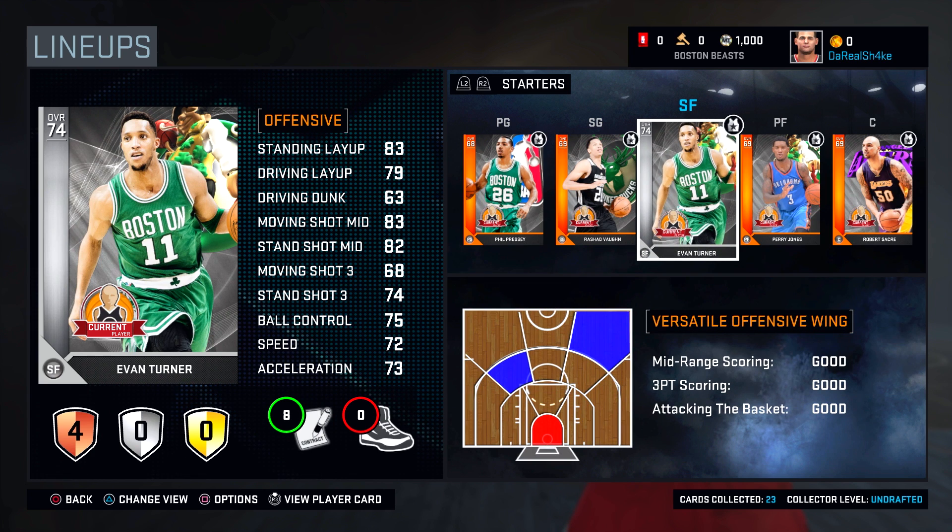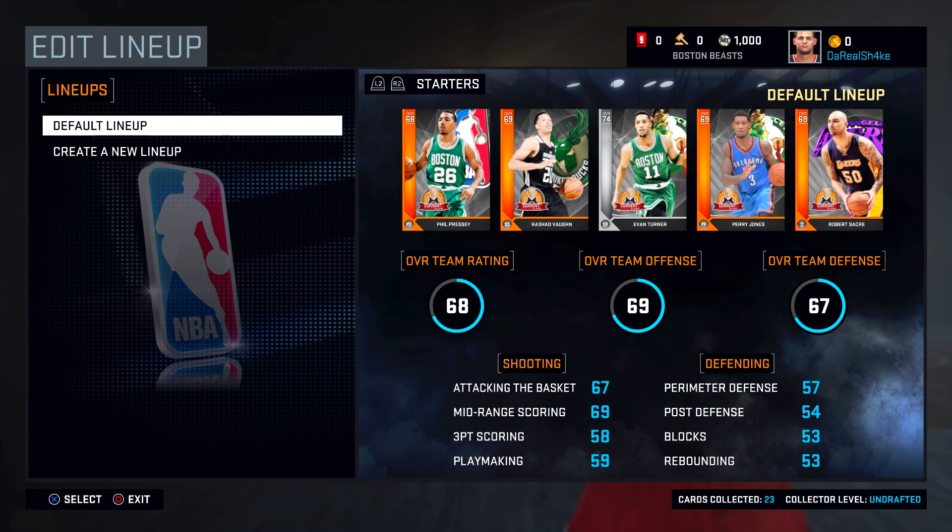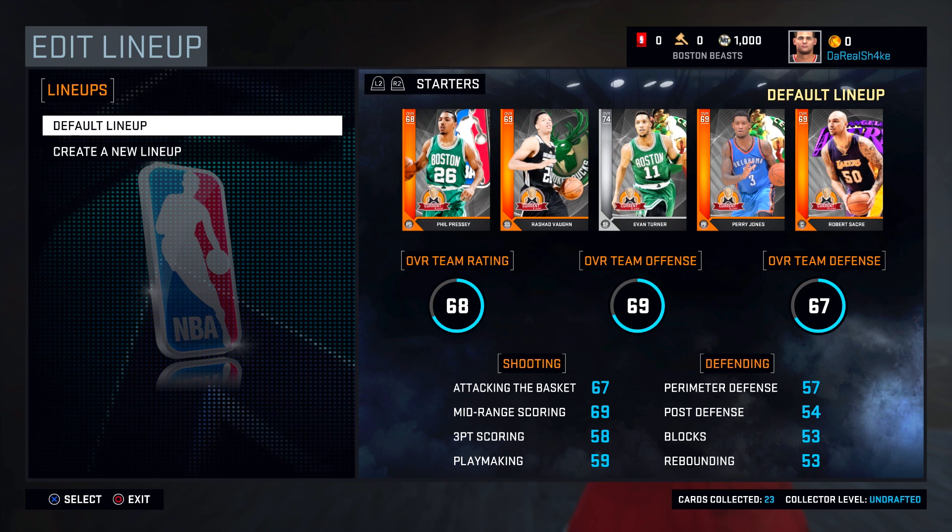Another thing they've added this year is team overalls — you can see an overall rating for offense and defense, which are new. Before they had ratings for things like three-point scoring, blocking, and rebounding, but now they've got an overall range, which is kind of nice. It even affects some of the challenges — you have to be like a 90 overall to do this challenge, or 80 overall to do that challenge. Something new and different to the mode.